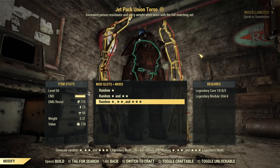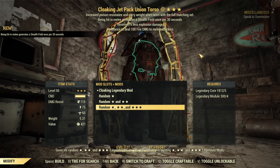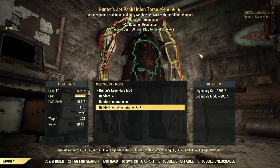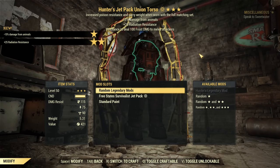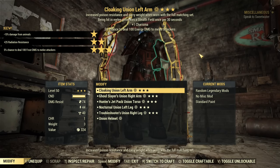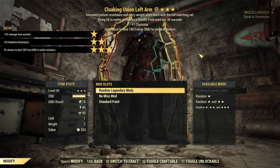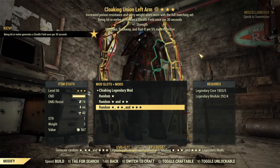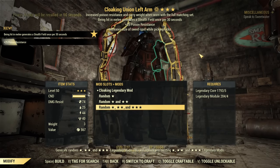We go for this jetpack torso first — and we get Cloaking. That's bad. Let's try to roll something useful. No luck. Let's move to different pieces — torso is really not mine today. Left arm, let's do something decent. Bed Cloaking... stop with the Cloaking please! Three Cloaking in a row.